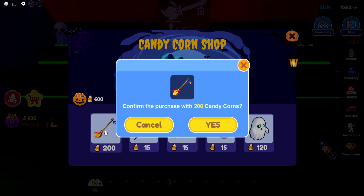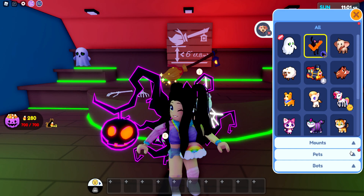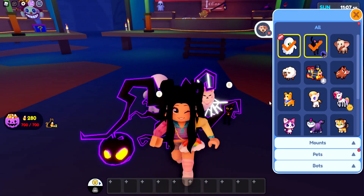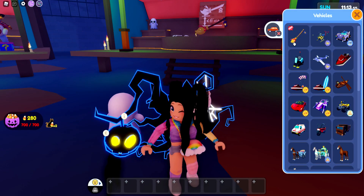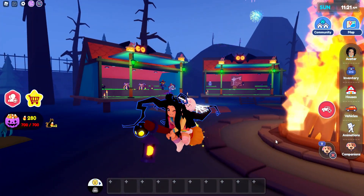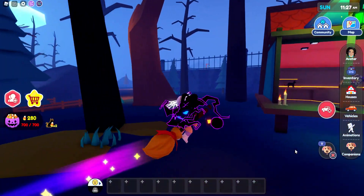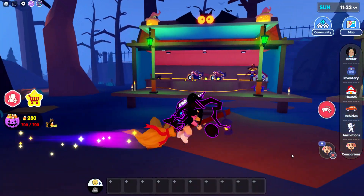The broomstick is 200 candy corn, so let's get that. And I definitely do want to get the ghost as well. Oh my gosh, I was so hoping that it was going to be a pet! We can't have two out at once though. I wonder if any of these are going to be pets. So let's also check out the broomstick — this one is cute. This is going to be the best Halloween ever. I feel like Livetopia honestly killed it with their Halloween event — everything they're adding is honestly five star. I love this broom. I kind of wish that we could color customize it, but it does have glitter, and as you guys know — win.